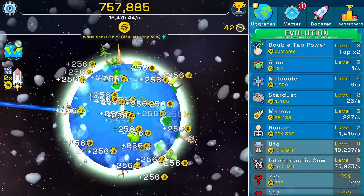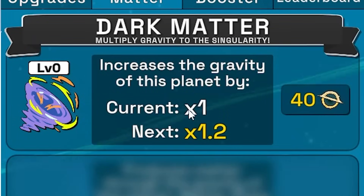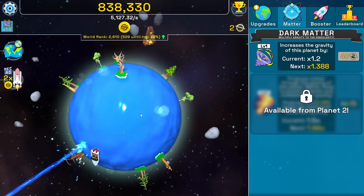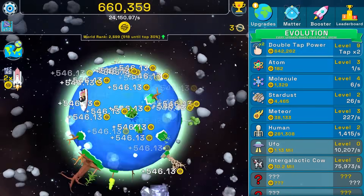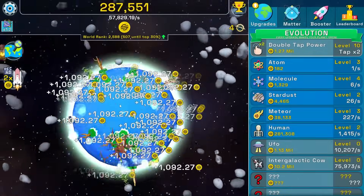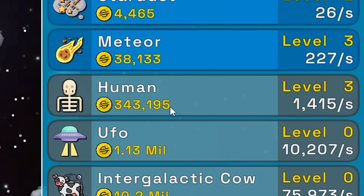We're at 43 black holes. Turning off the auto clicker to activate gravity level one — 1.2 multiplier, I think that means more money. Buying double tap power twice — we're now getting about 59,000 scam coins per second. Let's buy another human even though it's really the double tap power giving us all the money.